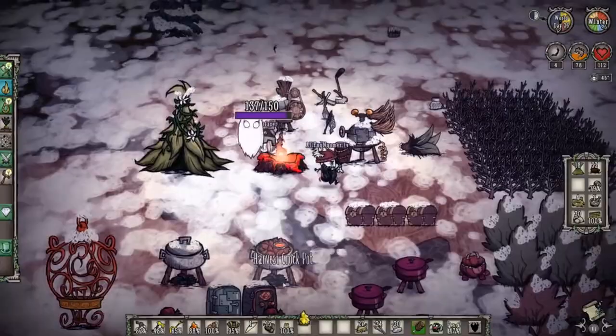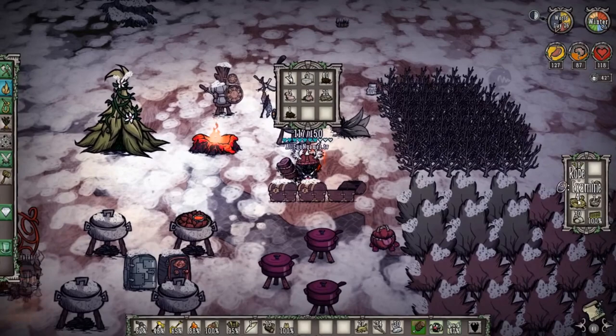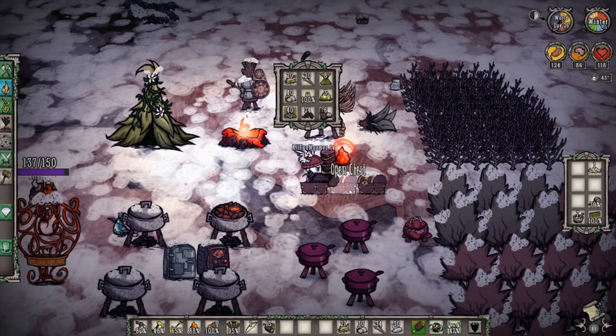Let's fill our bellies up with meatballs. We're almost at Day 27, so we have to be careful — Day 29 is when I want to start setting up for the Deerclops fight. We have our rope which we won't bring, our rocks which we definitely need, our healing, our hammer, and our straw hat. I'm also going to take what are known as trinkets.